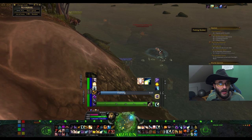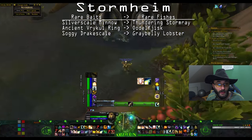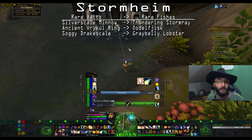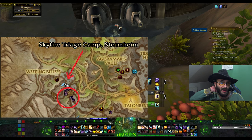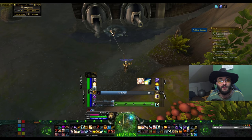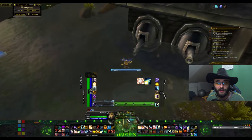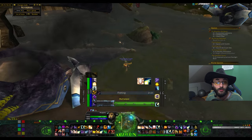For Stormheim baits: Silverscale Minnow will give you Thundering Stormray; Ancient Vrykul Ring will give you the Oodelfjsk; and Soggy Dragsscale will give you Gray Belly Lobster. I use the Skyfire flight path to get to Stormheim, and immediately next to that flight path you have a couple of fishing pools of Storm Rays. Fish them up, then Server Hop and fish more, Server Hop and fish more, until you get all the requirements for these baits.